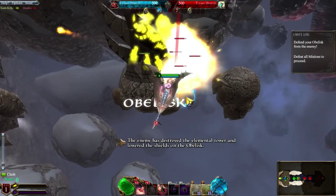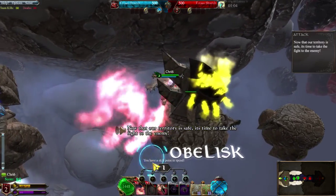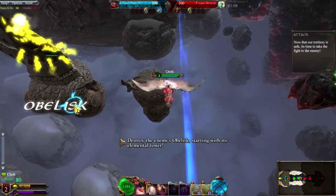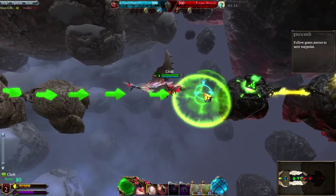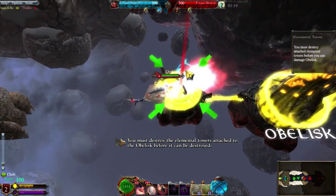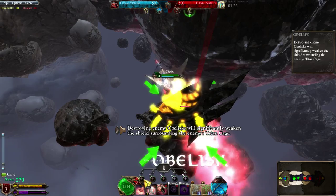The enemy has destroyed the elemental tower and lowered the shields on the obelisk. Hurry! Now that our territory is safe, it's time to take the fight to the enemy. Destroy the enemy's obelisk, starting with its elemental tower. You must destroy the elemental towers attached to the obelisk before it can be destroyed. Just destroying enemy obelisks will significantly weaken the shield surrounding the enemy's Titan Cage.